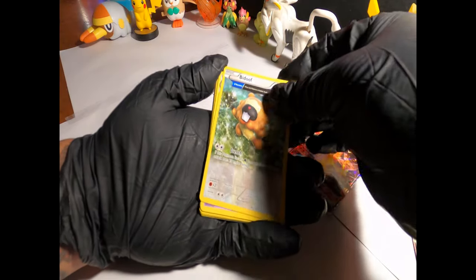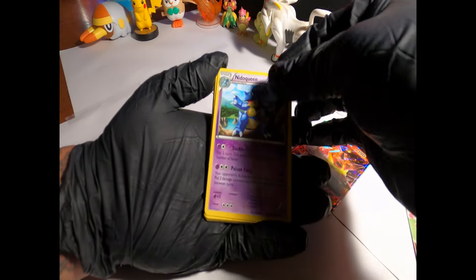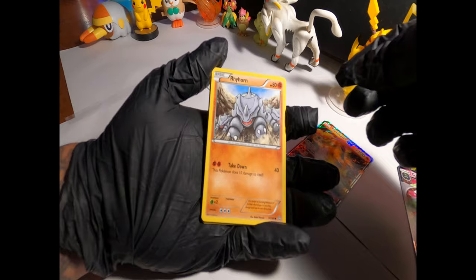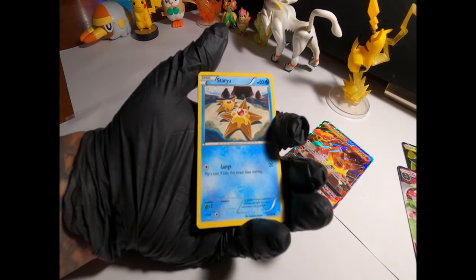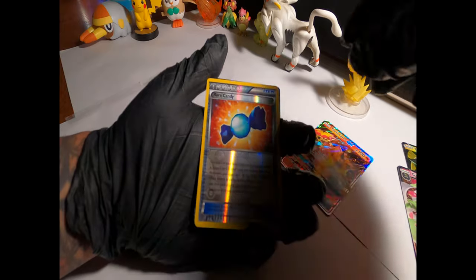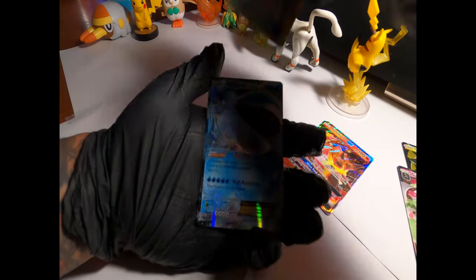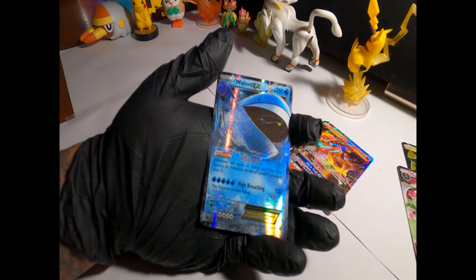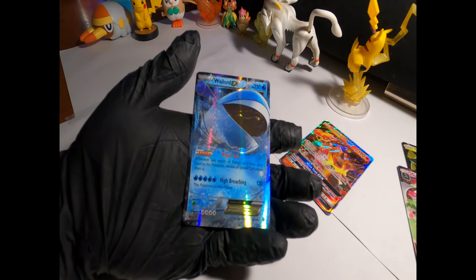Alright guys, next one don't let me down. Last pack, Primal Clash. One, two, three. Nidorina, Nidoqueen, Tentacool, Rhyhorn — that's a cool picture, I like that they're all charging — Tynamo, another Torchic, Staryu, Rare Candy. Alright guys, I think I see something behind it, I'm already excited. Oh — Wailord EX! Our first EX guys! That is amazing, look at his mouth, the way it shines — everything — that is beautiful. I love it. I knew X and Y wouldn't let me down!